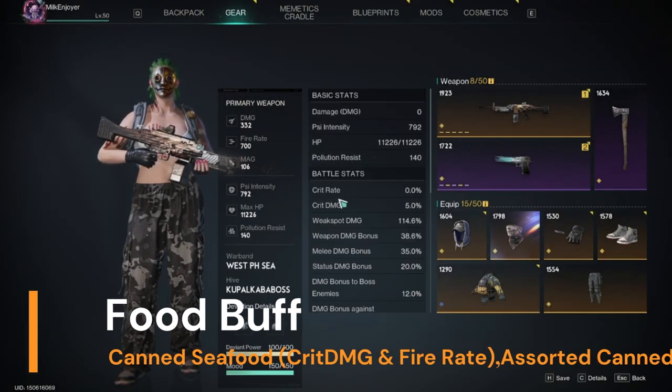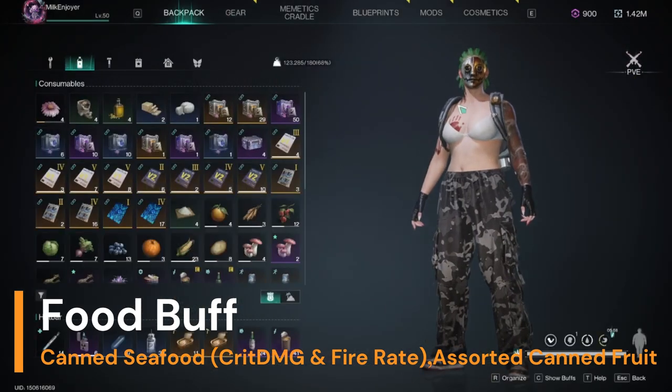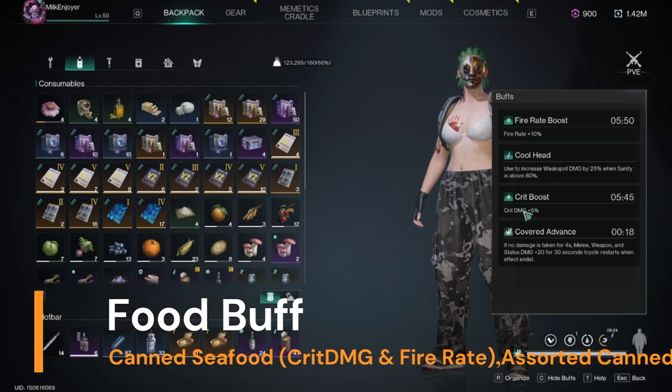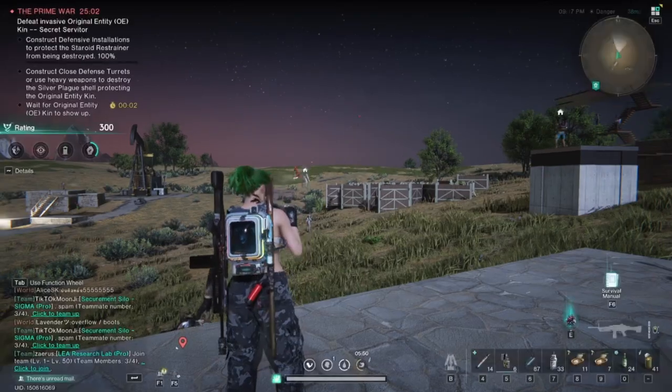Let's take a look at the food buff. First, you gotta have two canned seafood buff for crit damage — optional. Fire rate buff — a must. And lastly, the epic type of food buff, which is the assorted canned fruit for a plus 25% weak spot.